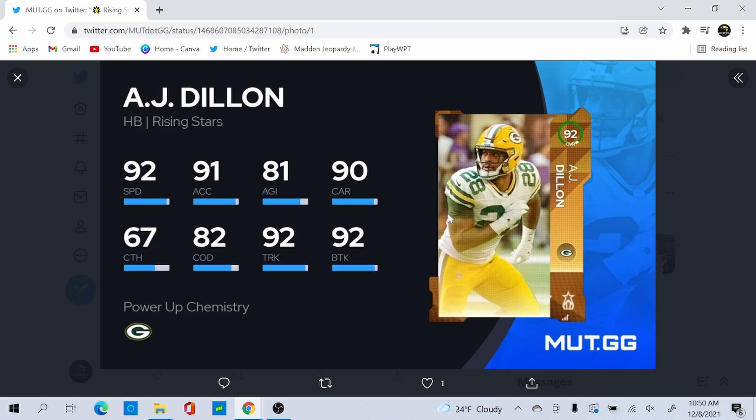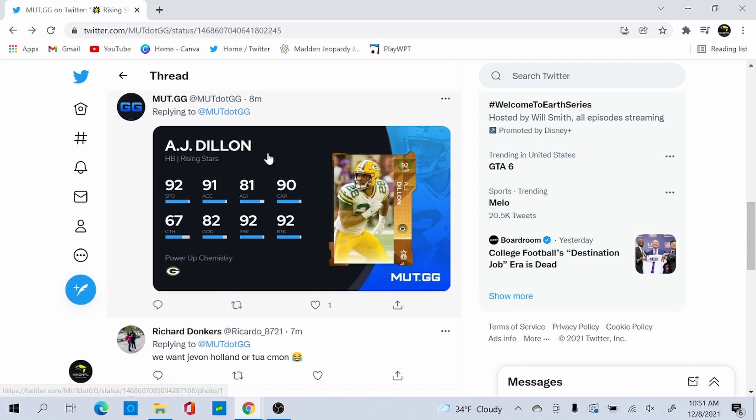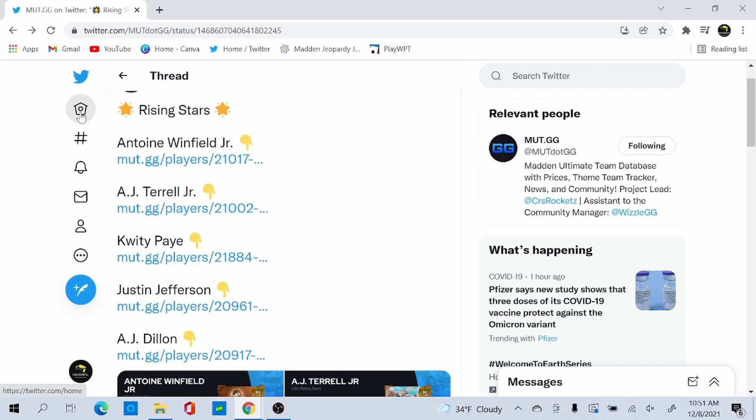We also have AJ Dillon: 92 speed, 91 acceleration, 81 agility, 90 carrying, 67 catching, 82 change of direction, 92 trucking, and 92 break tackle. He's around 247 pounds so he's going to break a lot of tackles — like a Bam Morris or Le'Veon Bell type. Break tackle and trucking feel like they should be higher, maybe 93 or 94, but AJ Dillon is going to be a good card.